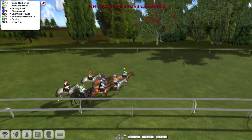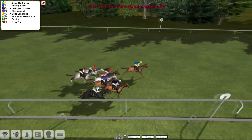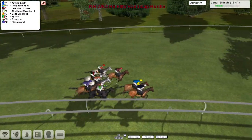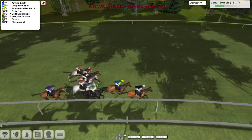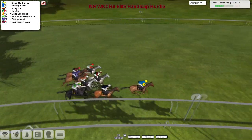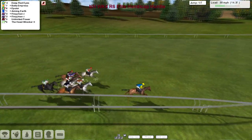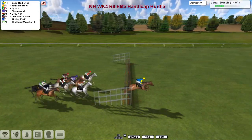Away they go over two miles. Deep Red Eyes is at the first issue. Aiming Earth and Unlimited Power and Playground are settled at the back. Three grays in a field of eight. Aiming Earth is on the inside of Deep Red Eyes in the old-fashioned Mollyette Surfer colors, and that one's gone a good three lengths clear.